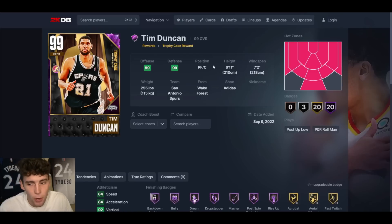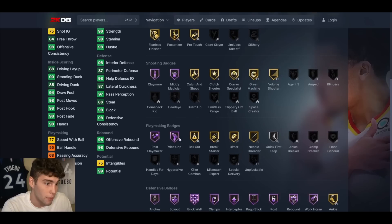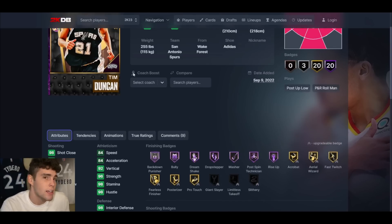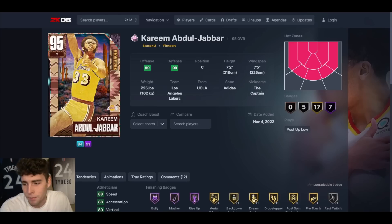At number 2 is dark matter Tim Duncan. A lot of people are going to ask how he's not number one, and honestly Tim Duncan almost was number one for me. The one thing holding him back is that he's only 6'11" for a center in MyTeam. He's a nearly perfect card — has basically every defensive badge in the game, most of them at Hall of Fame: Vice Grip, Post Playmaker, Claymore. You can give him Limitless Range. His release is on the slower side and I do wish he had a quicker base, but he's still solidly my number 2.